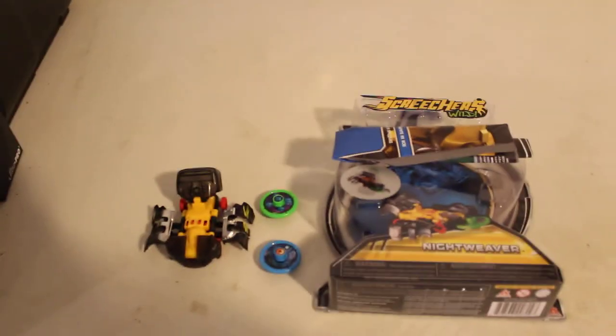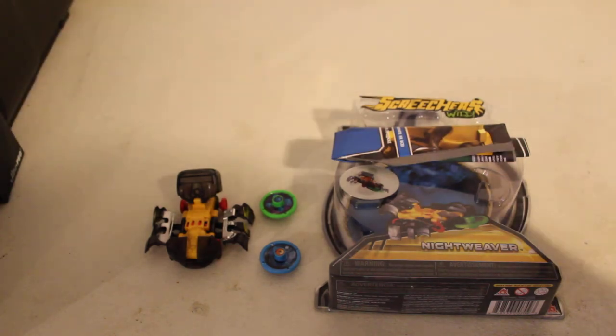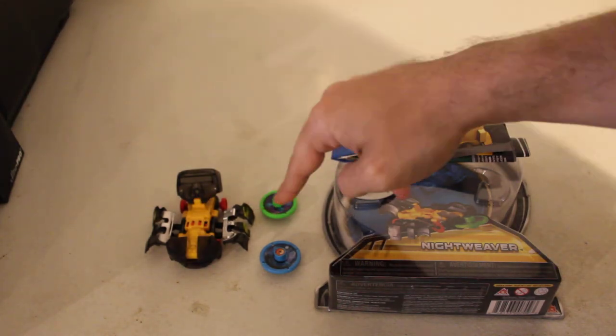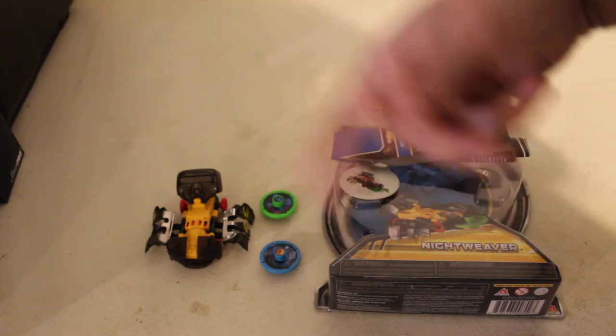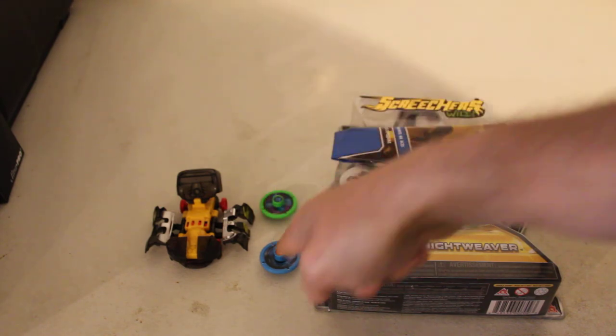So yeah, this is everything that you get in Screechers Wild: your screecher, a morph card, two morph energy discs — and I think one is a special ability disc, or whatever I called it before. Those type of discs — awaken discs.